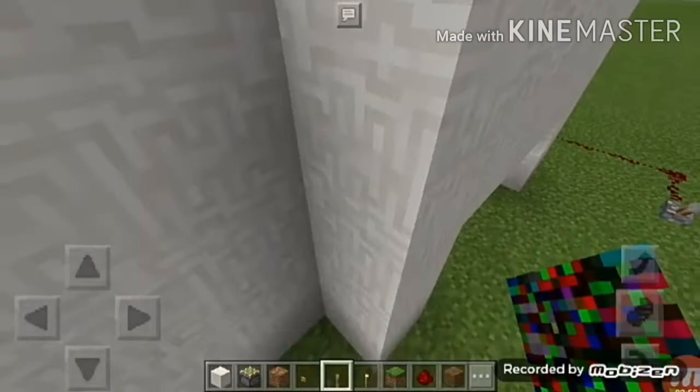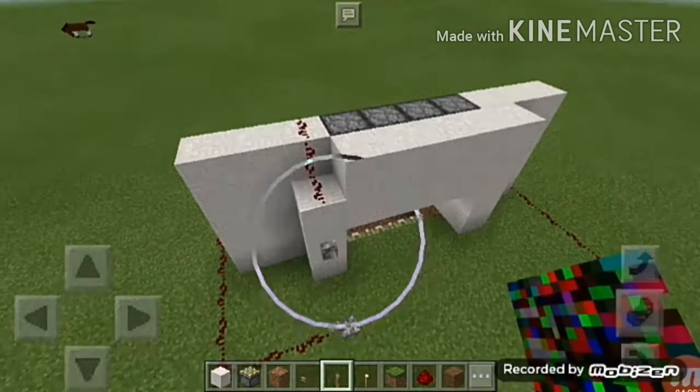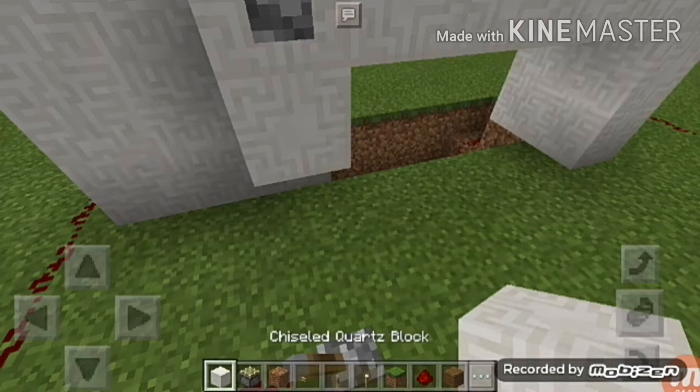Up here it's kind of easy because you won't need a lot of work. Take the redstone and put it over here, then put the lever right over there. If you want you can cover up the levers. Put the lever over there, let me fix this, and then put this piece here.